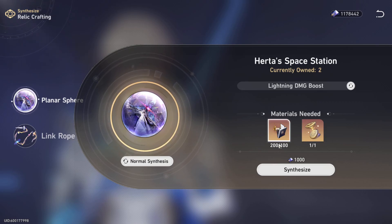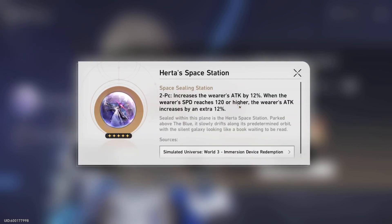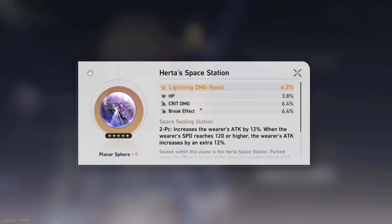Here we go. The set is called 'Fate Stranger' — that has to be a Fate reference, funny enough. There are a lot of anime references in this game I've noticed. Alright, moment of truth. Let's see what it is. The result is crit damage and HP. Okay, so it has crit damage — that's something.